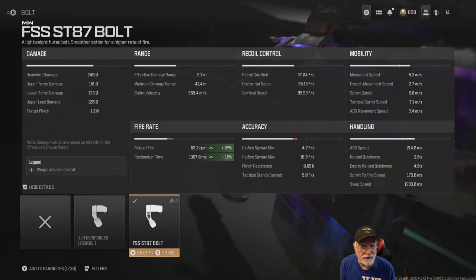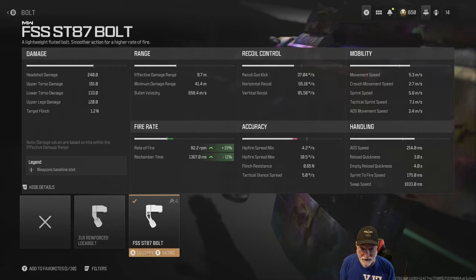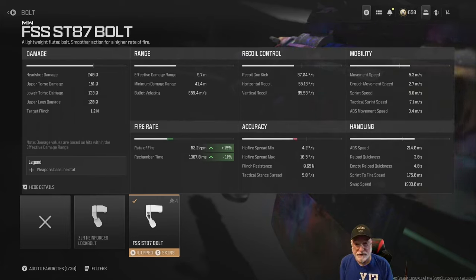Looking at mobility and handling, the movement speed is decent at 5.3 meters per second. Crouch movement speed I don't worry about too much. The tactical sprint speed is a swift 7.1 meters per second. The ADS speed aimed down sight is 214 milliseconds as configured, and the sprint-to-fire speed is all-world at 175 milliseconds. It takes almost two seconds to swap, so you're going to be using the quick grip gloves if you plan on using your secondary weapon.